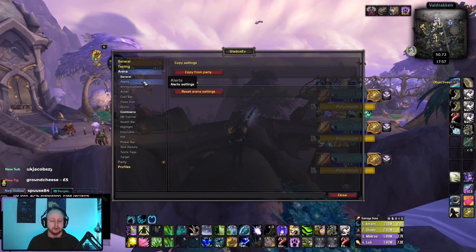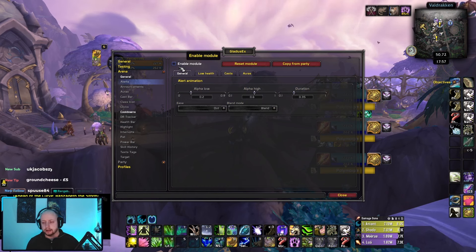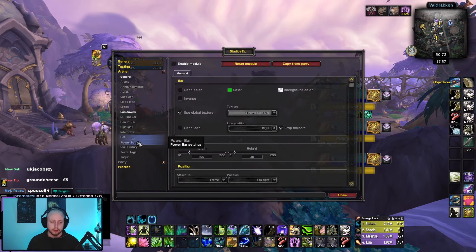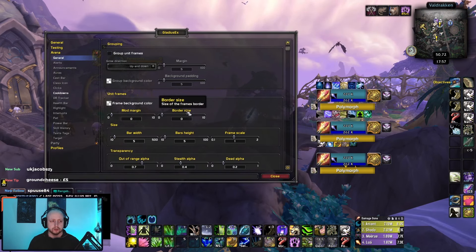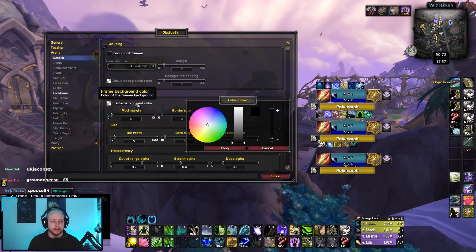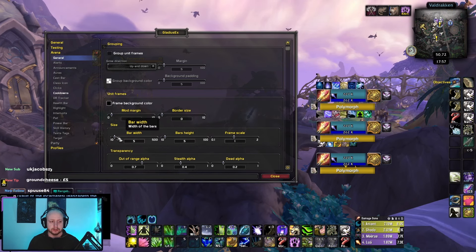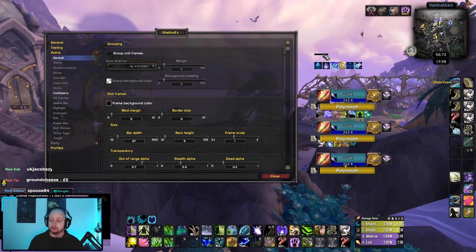Go through every single section and untick enable module on all of them. The only one you're not going to disable is cooldowns. Then go to general — this is where the magic happens. Come to the bit that says frame background color and turn it right up, then increase the bar width. You'll notice a black bar — this is what allows you to move the frame around. The trick to hiding it is making it transparent and shrinking the size of the square that lets you move it.